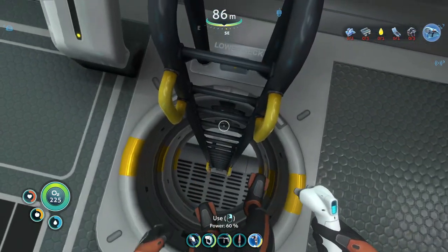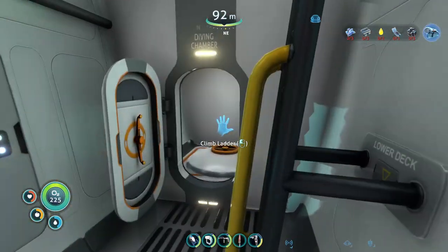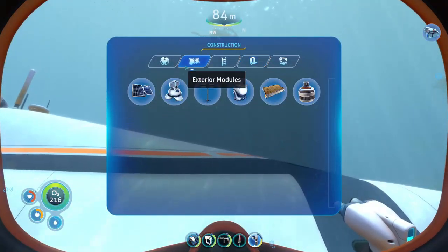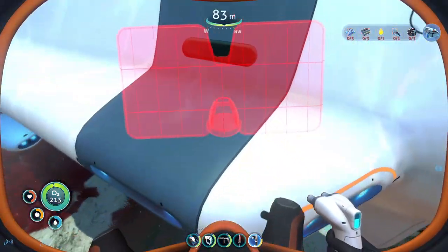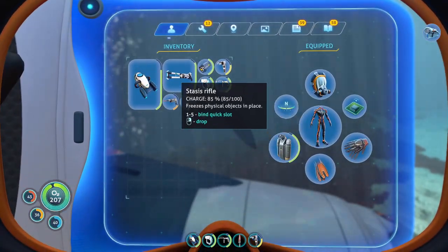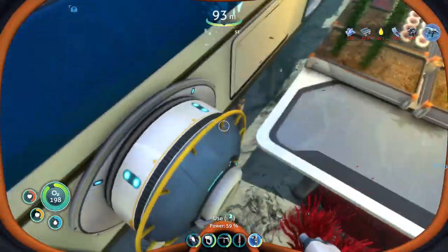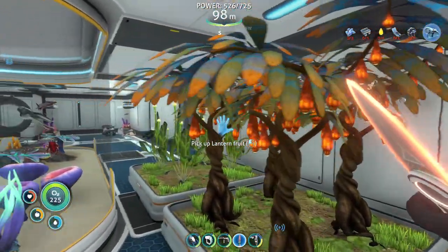I kind of want to do a little bit of decorating. That should have just been a reefback — there's nothing around here. I might be able to build solar panels on this, but what do I need for solar panels? I might need copper — and copper is the one thing I'm out of.